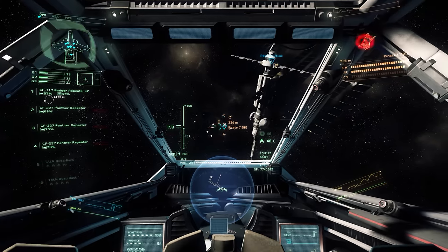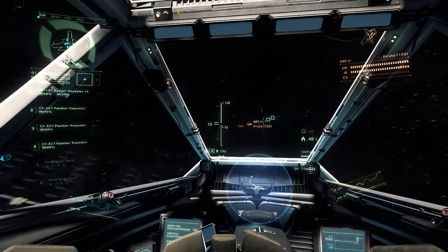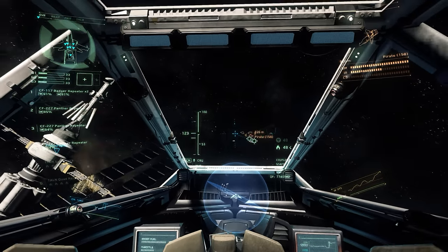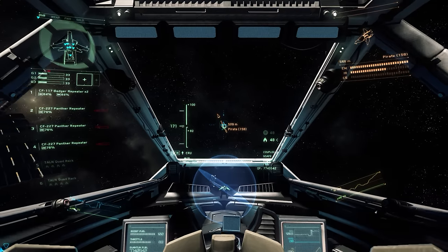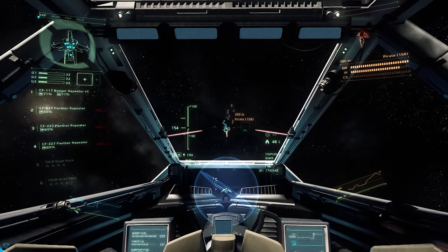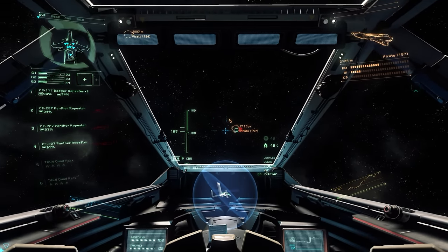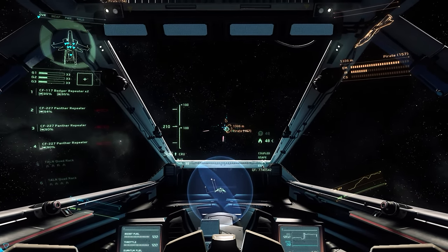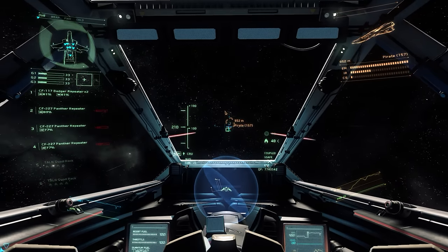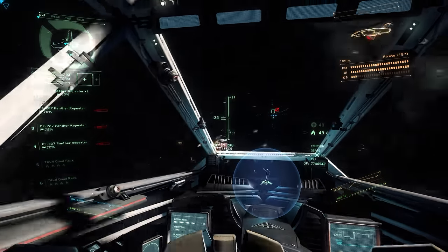If you have another spacecraft, grab that one and get back out there. The timer also works when you're out of game, so you could just go do something else for a bit and come back. There are plenty of ships and pilots out there looking for people willing to turret gun or operate their shields, so get on chat, say you're waiting on your cooldown timer, and chances are pretty high you'll have a taker or two to crew their ship.